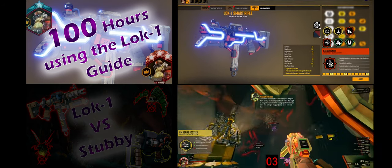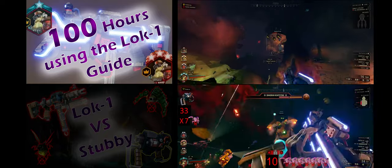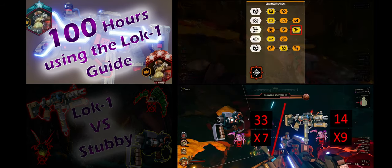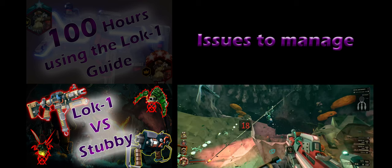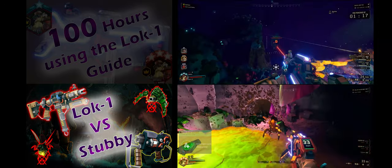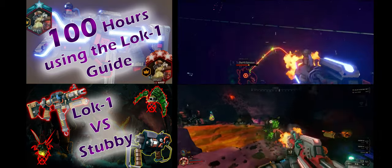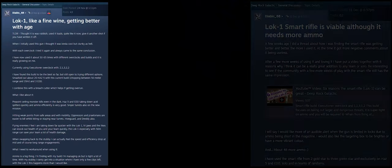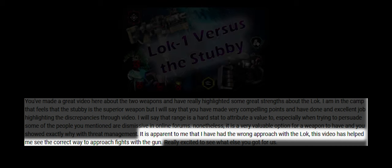The primary weapon for this engineer build is the smart rifle. I'm not going to go into full details here because I've got a dedicated 100-hours smart rifle video guide covering every tier upgrade, and also a smart rifle vs stubby comparison video breaking down how the guns work against different enemies. What I'll focus on in this section are some additional nuances and information not in those videos. I've spent a lot of time on forums and YouTube comments hearing about people's experiences with the smart rifle.